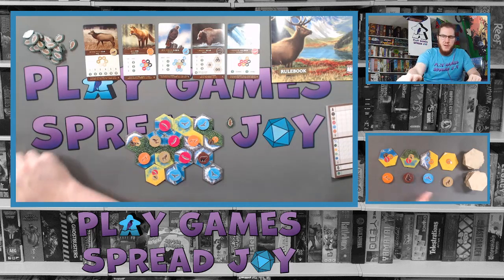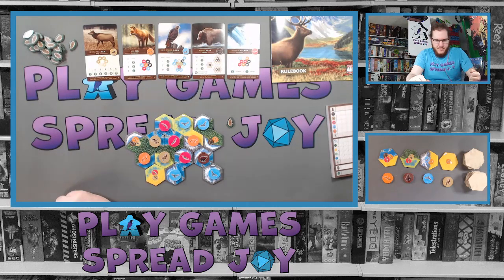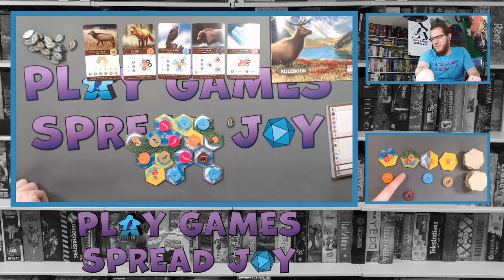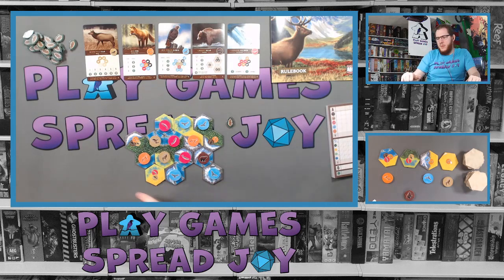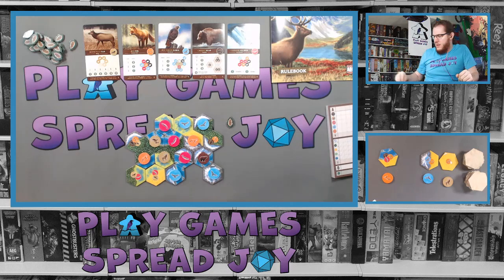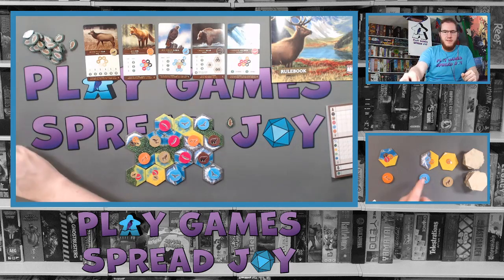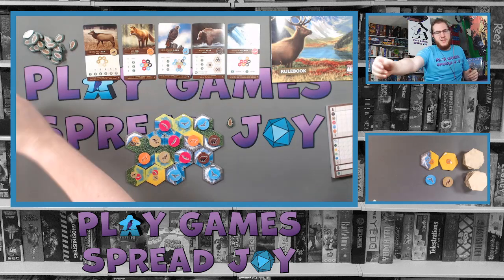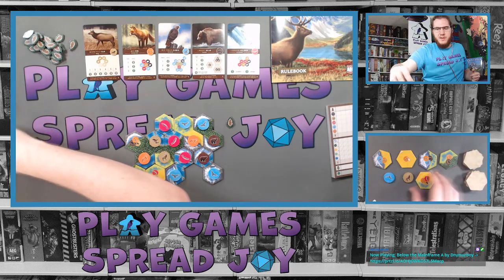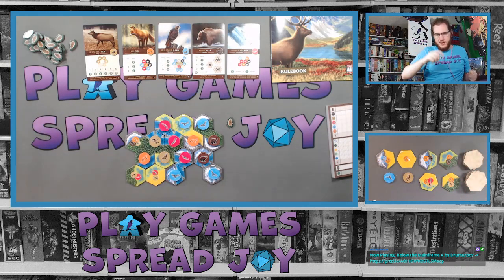Bears like to be in different size groups, so creating a group of two is already happening. You typically take one top tile and one bottom token aligned with each other, unless you spend a wildlife token — which I just gained one back — allowing you to pick any one tile and any one token, or reset the token market. Right now my best option, because I really want this bear, is to take this tile so I can continue my habitat and place my bear over here.